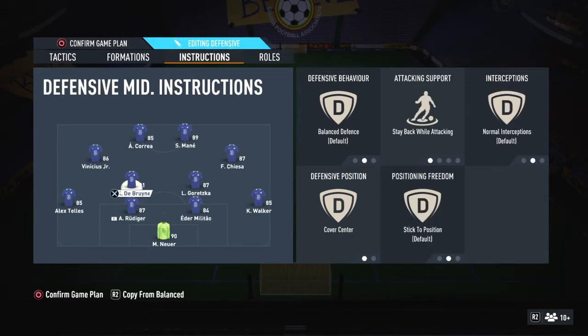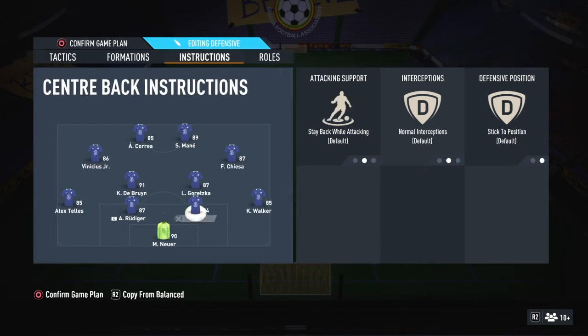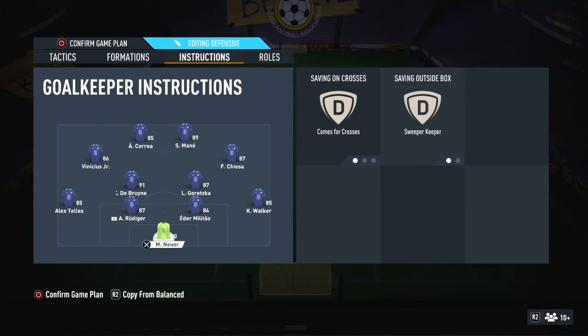The two CDMs are both on stable attacking and cover center. I'd like to have one on balance, but I'll keep it simple for now. Once I get comfortable and have better players, I might switch one to balance. The fullbacks are on stable attacking with cover center, step up, and overlap on both. For the keeper: comes for crosses and sweeper keeper.